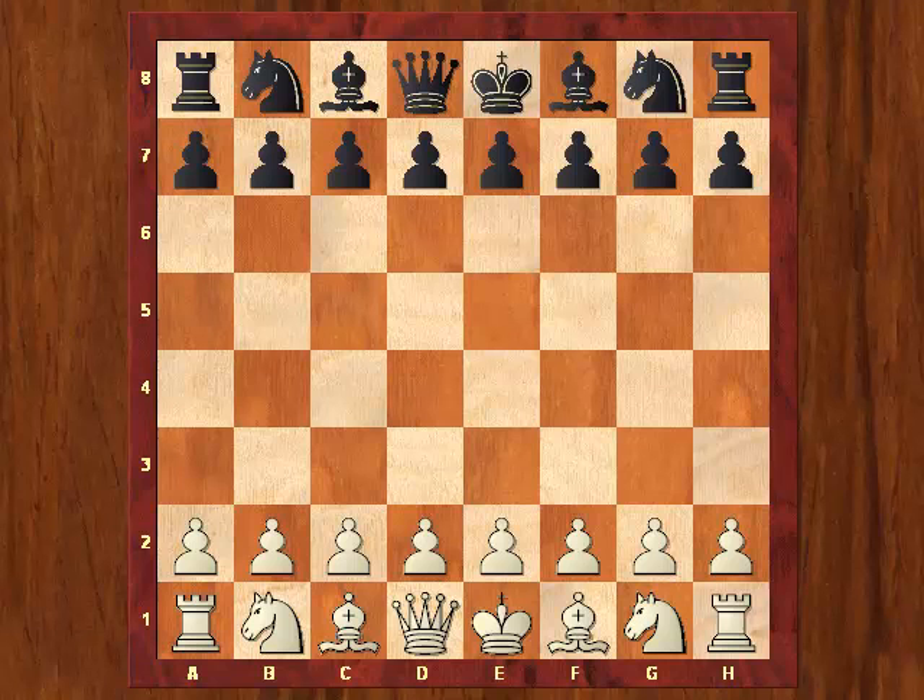First let's look at Shabalov vs Hess from round 4. It seems that Shabalov does some experimenting in the opening and on each move gives Hess a little more of what he wants.